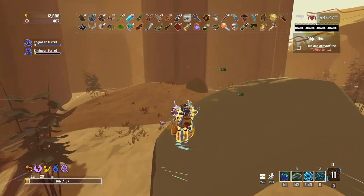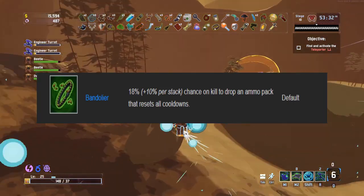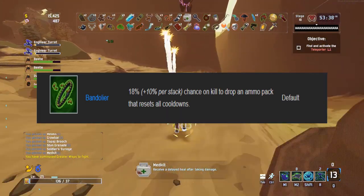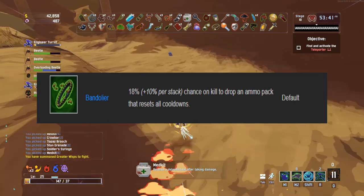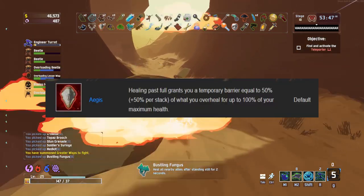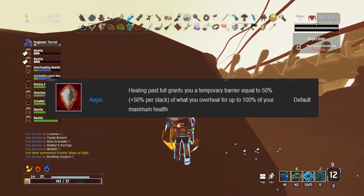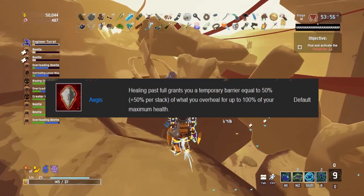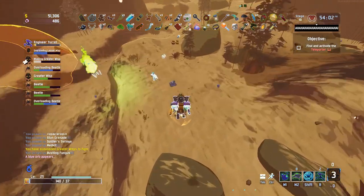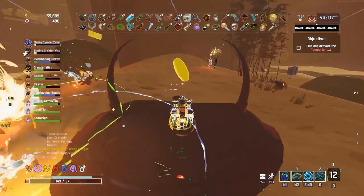To wrap up the item list, we have the Bandolier and the Aegis. The Bandolier causes enemies to drop ammo packs that refresh all your cooldowns — note that each ammo pack only refreshes one turret charge, so you'll need to pick up two packs if you have zero charges. The Aegis gives you a barrier once you've overhealed: after hitting full health, you gain a barrier up to your maximum health. Because of how barrier interacts with one-shot protection — a built-in mechanic preventing any enemy from one-shotting you — the Aegis essentially gives you two-shot protection.